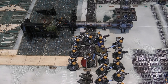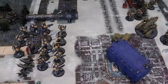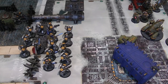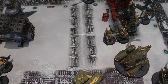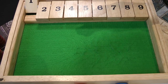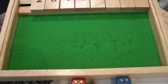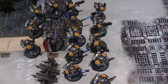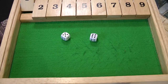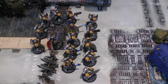Space Marines Turn 1: the Scouts stay put, everyone else moves up in a big blob. Psychic phase: Librarian attempts Smite on the nearest Plague Marines — rolls 5, just makes it — but Will denies with a 6. Then manifests Veil of Time on the front Intercessor squad needing a 6, rolling 11. They can now reroll all advance and charge rolls and fight first in the fight phase even if they didn't charge.